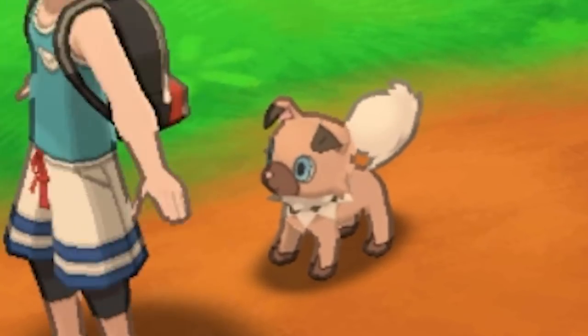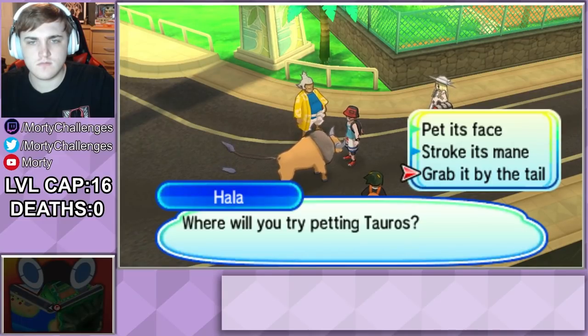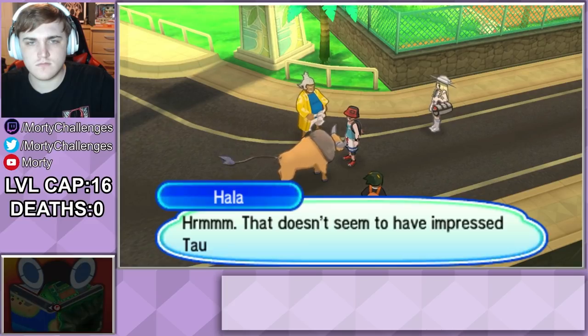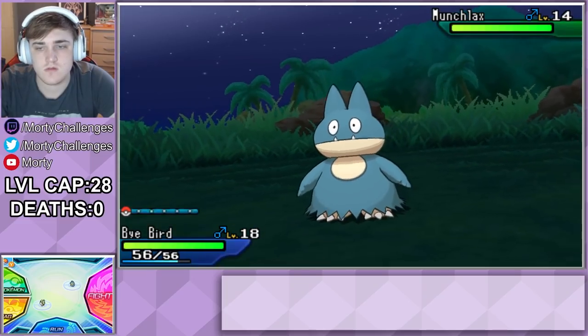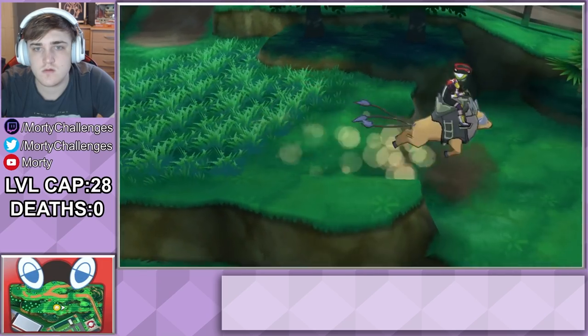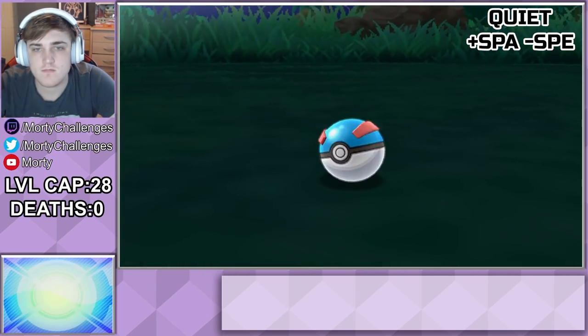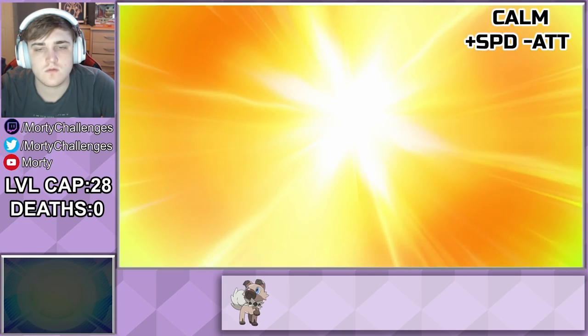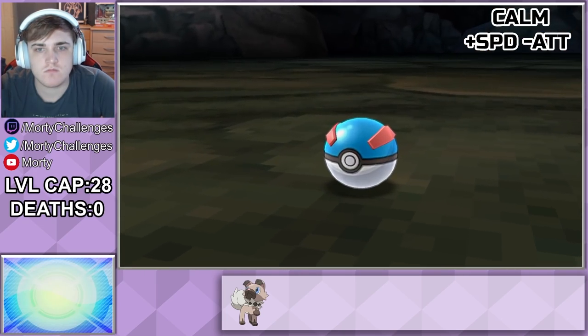We then run into this adorable little guy and we're already getting a good relationship going with Rock-type. After traveling a little further, we actually run into a Tauros and we're told we've got the option to grab its tail. Can you imagine actually trying that? Thankfully, we don't do that and there's actually a bit of progression we need to do before we can get our first Rock-type, so we'll skip straight to it. First encounter is a Rockruff and we end up catching it and calling it Pebble. We then travel just a slight bit further and run into our second encounter being a Carbink, and that thing gets called Geode.